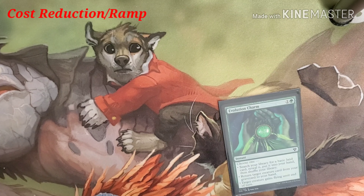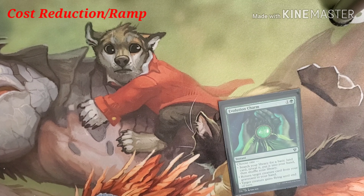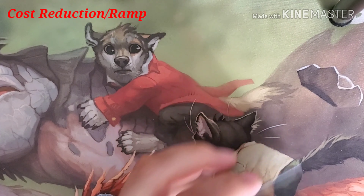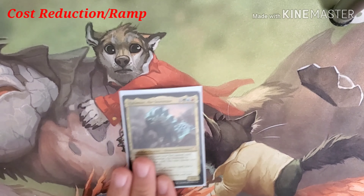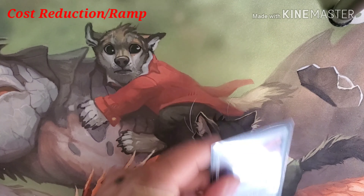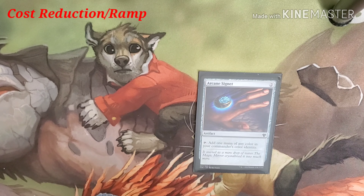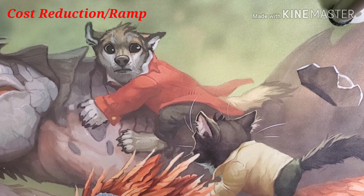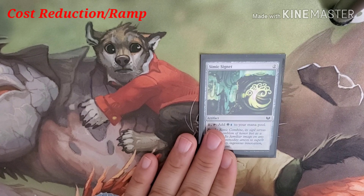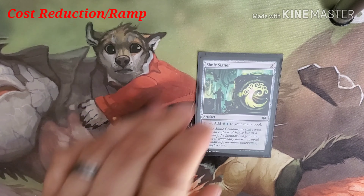Evolution Charm costs a green and one. Choose one: search your library for a basic land, reveal it, put it into your hand, and shuffle; or return a target creature from your graveyard to your hand; or target creature gains flying until end of turn — what's better than a flying dinosaur? Arcane Signet costs two and taps for one mana of any of our commander's color identity. Simic Signet costs two, pay one and tap it to add a blue or green.